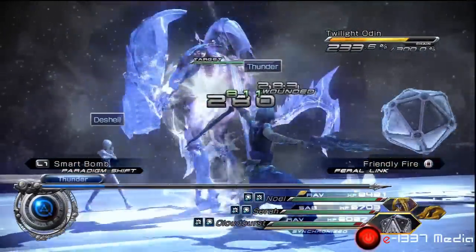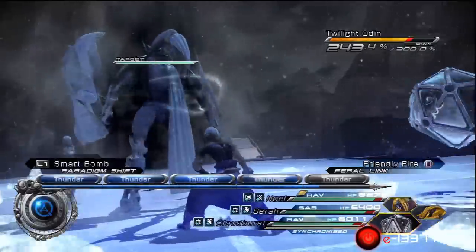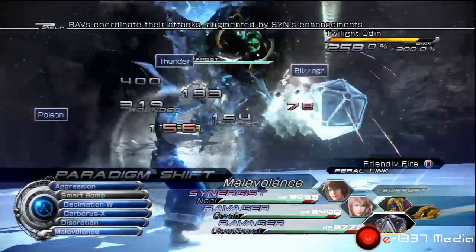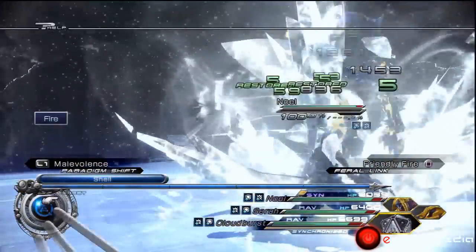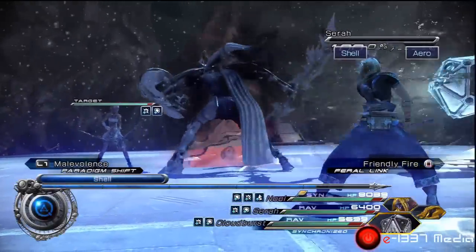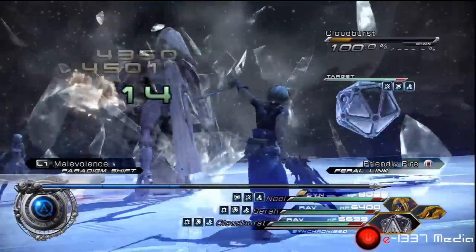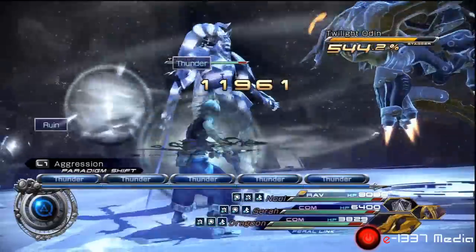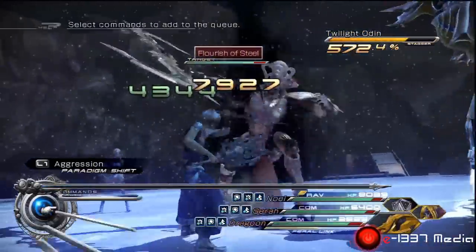So now we go back to Smart Bomb here. We're just going to keep casting Thunder twice. And then we're going to do a switch over to Malevolence. The reason we're doing this is for your ATB bar to regenerate to instant. Pretty much any time you switch after two rounds, your bar is going to be completely regenerated, as you can see here. And we just keep using Thunder, building up the chain gauge.